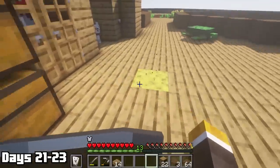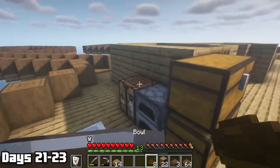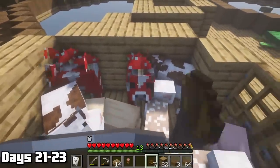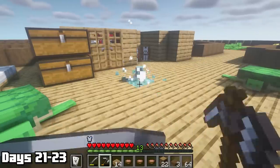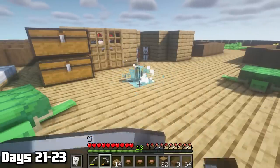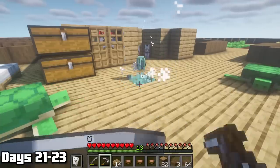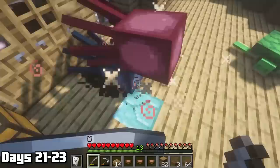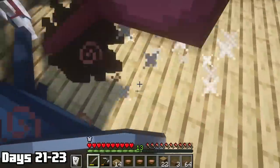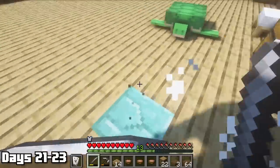The first thing I did in the next couple of days was finally make some bowls because we had an infinite food source from the mooshrooms and wasn't taking advantage of it. Now we were stealing mushroom stew from the cows. If you ever have mooshrooms in a survival world you have to take advantage — the food is great and infinite. The only drawback is the inventory space it takes up, especially in a one-block where your inventory fills up fast, but still very much worth it.